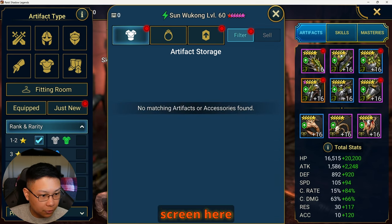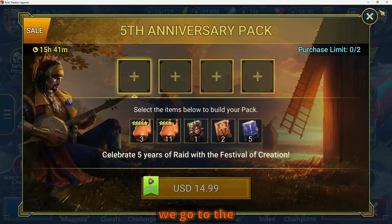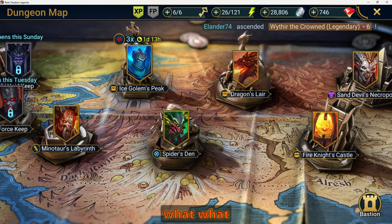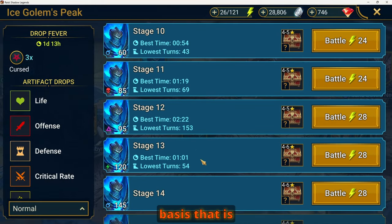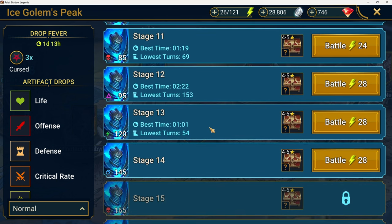Let me take myself off screen so you guys can see everything. Before we go to the gear, let me show you the dungeons I'm currently farming, because this is how I decide what gear to keep. I check to see what stage I'm able to do on a consistent and efficient basis — meaning I can do it in about a minute, maybe two minutes. Right here it says I'm at stage 13.